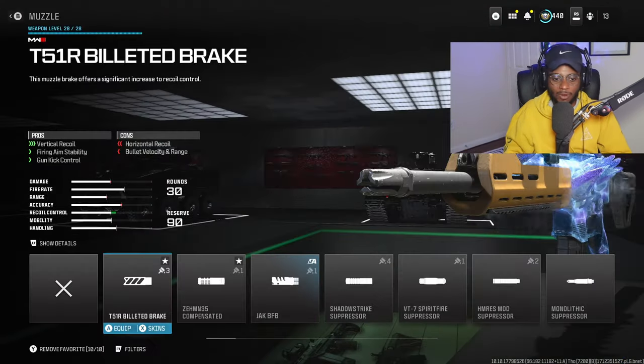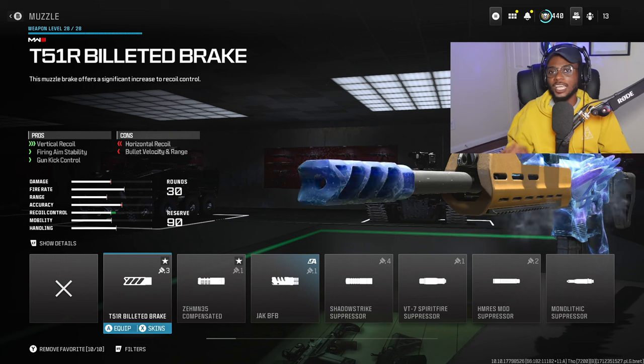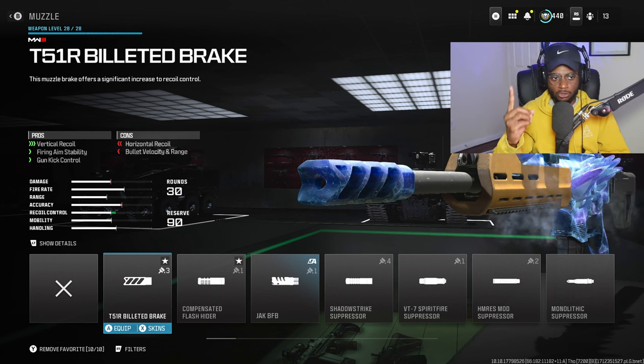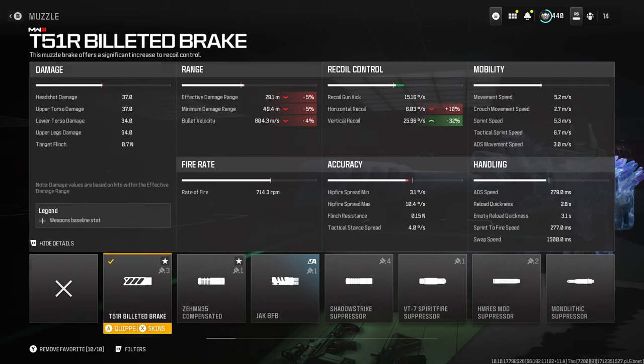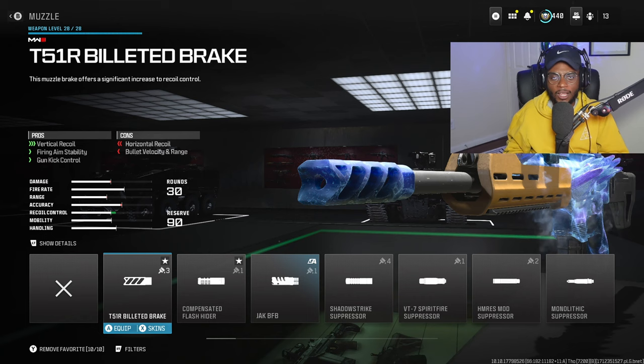For the first attachment, we are going to be running a muzzle. I do recommend running the T-51R Billeted Brake here when you are running the long-range MCW setup, because that's kind of what we have to use in order to take full effect of the Godzilla variant. We're going to have increased vertical recoil control, firing aiming stability, as well as gun kick control. A great attachment to run on this MCW setup because we are going to be punishing people across the map very, very easily.